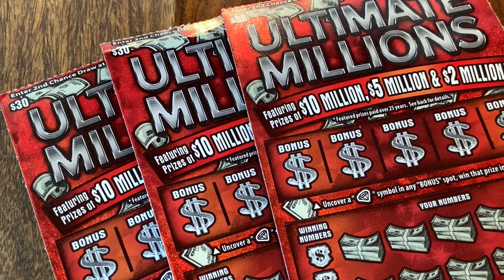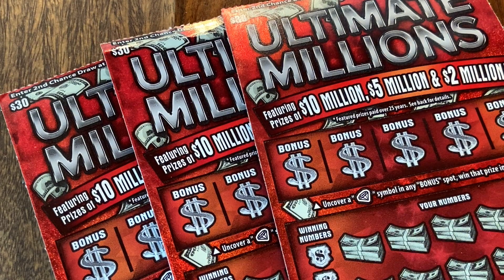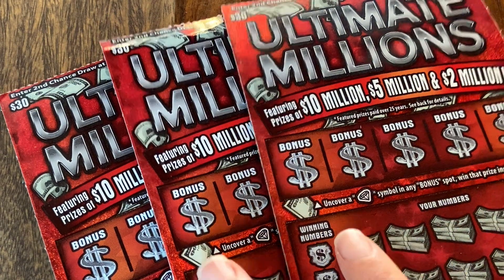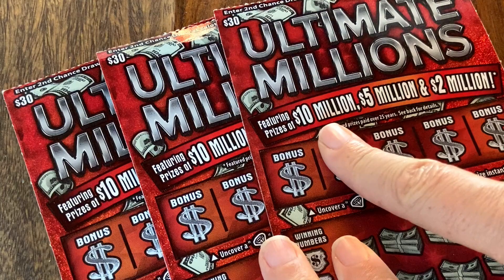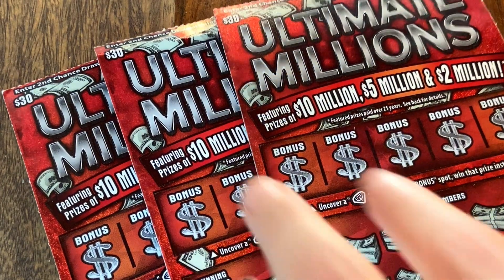Hey, thanks so much for checking out Chasing Lottery Millions, where we scratch California Lottery Scratchers, and we're going to win millions of dollars. Today we have our favorite $30 California Scratcher, the Ultimate Millions, and it's our favorite because there's prizes of $10, $5, and $2 million. So let's get to winning one of those prizes.